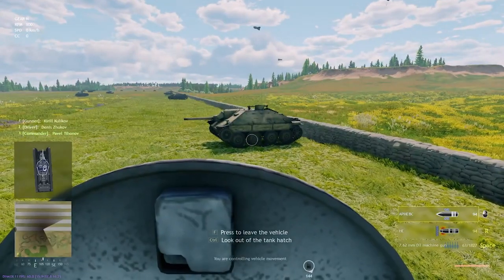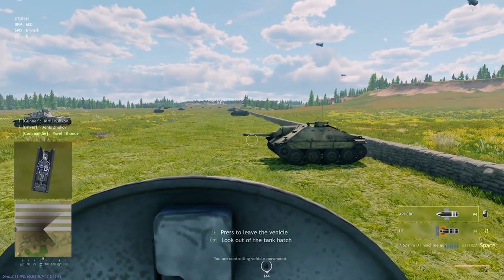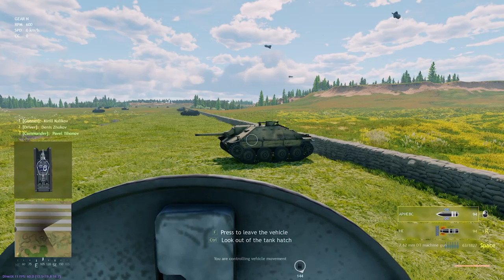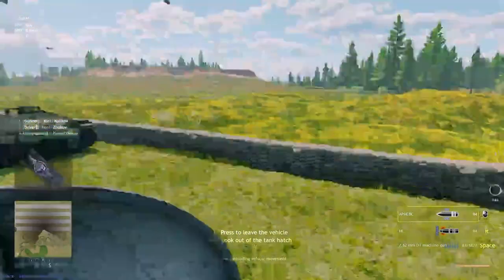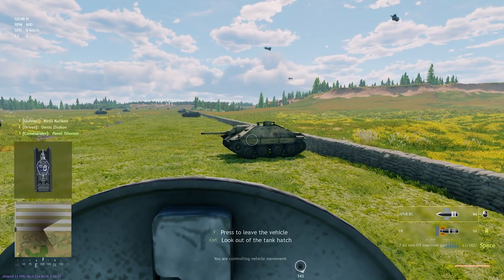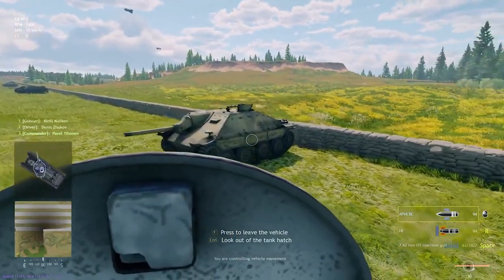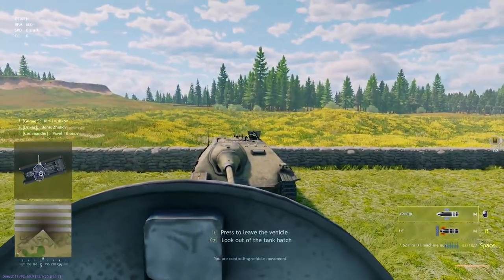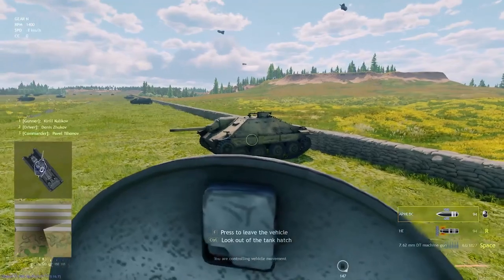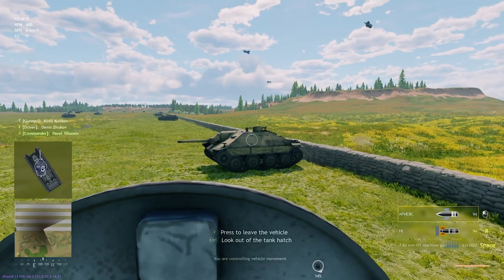First up is the Hetzer. It has a 75 millimeter gun, though not as big as the 75 on the Panther or the Panzer 4. It's a tank destroyer — the Germans would call it a Jagdpanzer. Its role is really just taking on tanks. It does have a top-mounted MG34 which the commander would operate, so it's not really going to be great at taking down infantry.